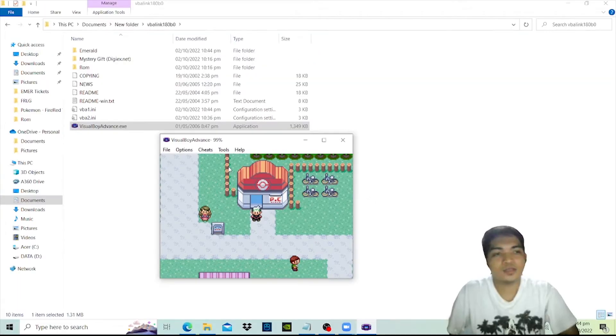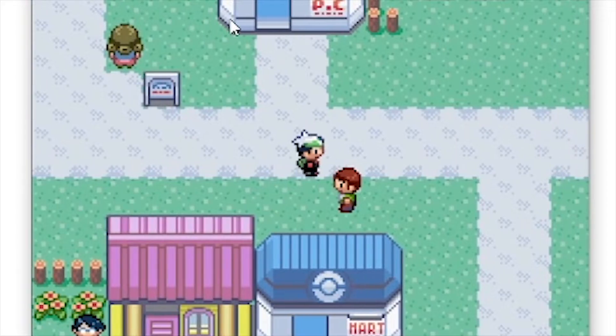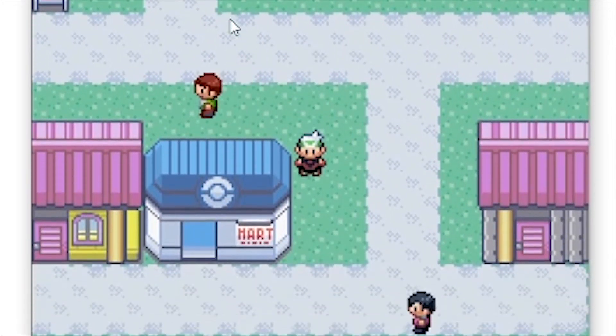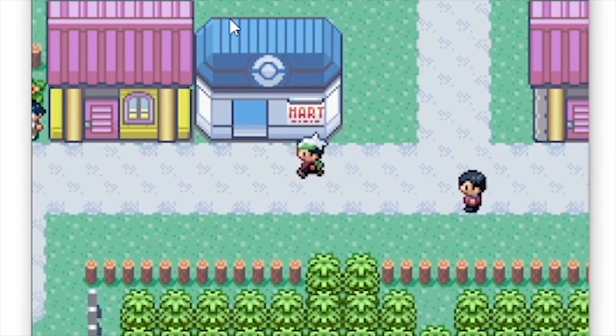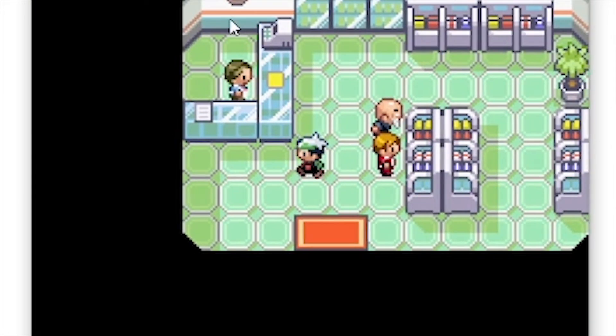To set up the Mystery Gift feature, go to Mart and look for a questionnaire near the entrance app. It should be placed close to the clerk. Input the following words: 'Link together with all.' This should unlock the Mystery Gift event. In my case, I already have this feature unlocked.